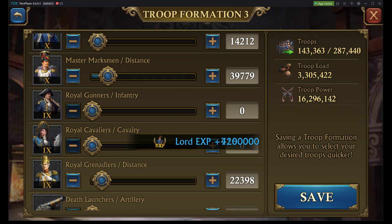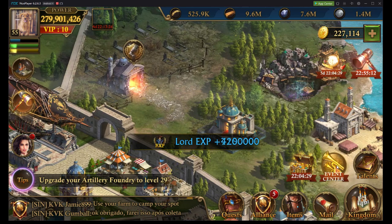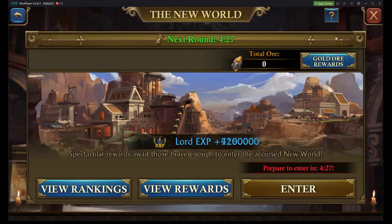That gives you bonuses against each different type of troop, and it also gives you fodder. You're going to have lower tier troops in front of your higher tier troops, which means your lower tier troops will die before your higher tier troops do, to give you a little bit of extra protection.